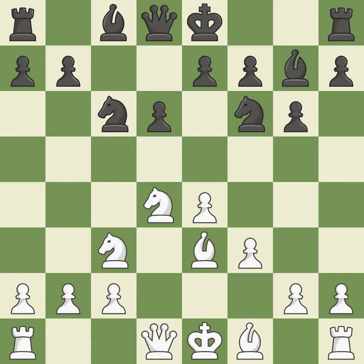Nc6 develops the knight toward the center, attacks the knight on d4 and controls the e5 square. Qd2 develops the queen, defends the bishop on e3, and prepares to castle queenside.